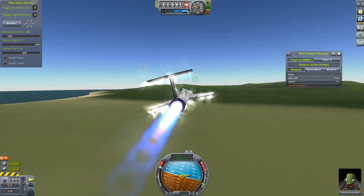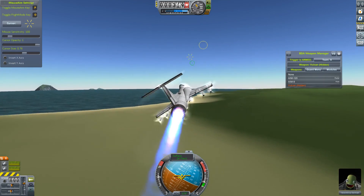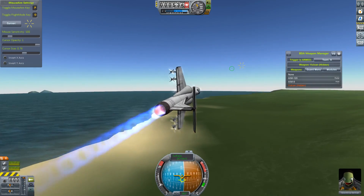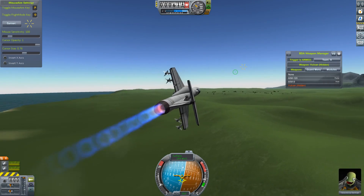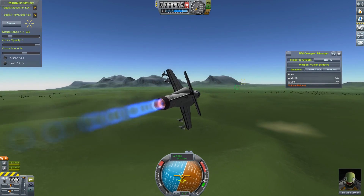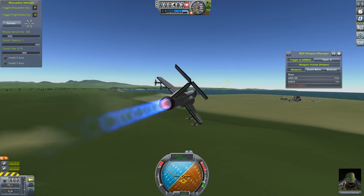I need to turn off SAS. Apparently this makes it a lot easier to do these kinds of gun runs. I'm going to head out this way a little bit and throttle down quite a bit because unfortunately you're going way too fast. I'm going to turn real sharp, as sharp as we can. The pitch is maxing out. I wasn't exactly sure how the control response was, but we're just going to gradually turn back and do a strafing run with the guns on the KSC and see how well that goes.